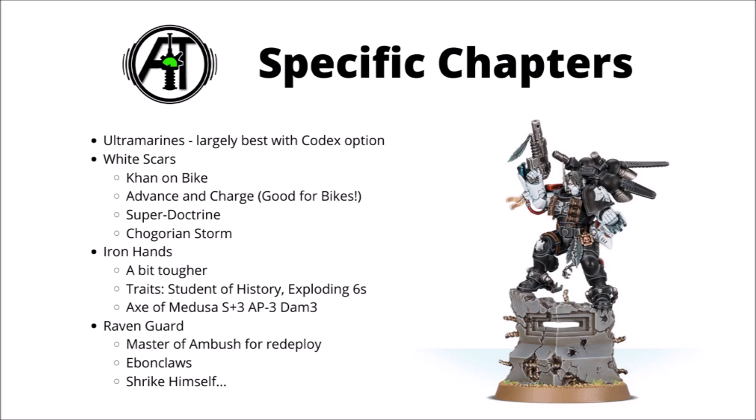Raven Guard have a fair bit of synergy with Jump Pack units, including options to allow advance and charging. One of their nicest options is being able to deliver Smash Captains quite easily via Master of Ambush to deploy them near enemy lines if you have Turn 1 — Master of Ambush could basically guarantee a charge on exactly what you want. They have some Relic Lightning Claws in the Ebon Claws, which are damage 2, though I'm not really sure they're significantly better than the Teeth of Terror. They also have access to Shrike himself, who has the advantage of being a Chapter Master and is a properly blend-y little combat machine, doubly so against characters.